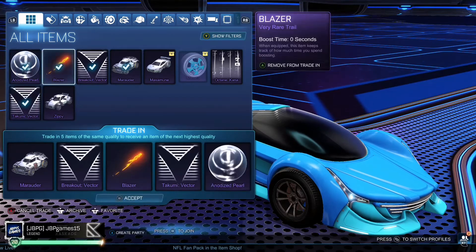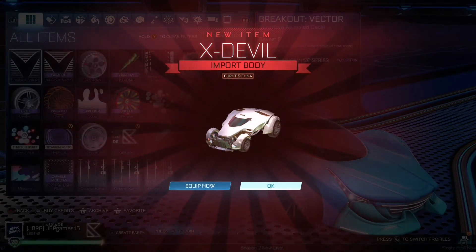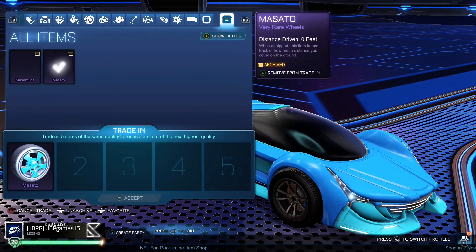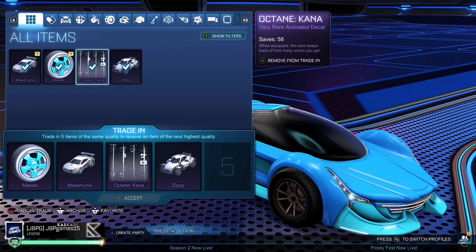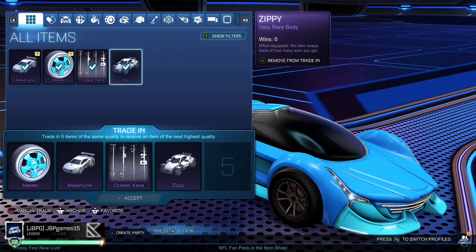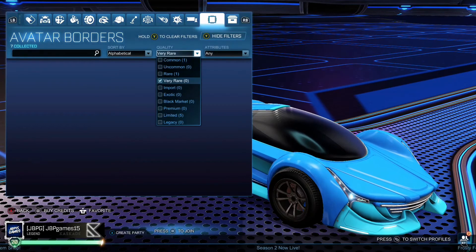Let's do these - let's see what I get. This one doesn't matter - Blazer. I don't think I have any more. Oh wait, I've got all of these ones to do still - I can't believe I forgot about these. Let's go. I got a painted X-Devil Burnt Sienna. I thought this might be good, but let me check - Burnt Sienna is 50 credits. That's a terrible car. Even Titanium White is only 100 to 200 credits. We don't have enough for another trade - we need one more.